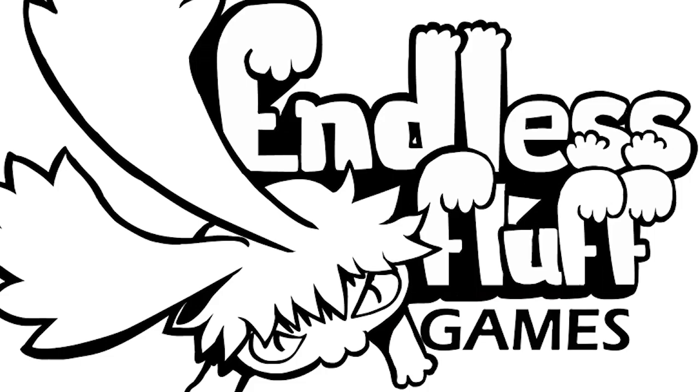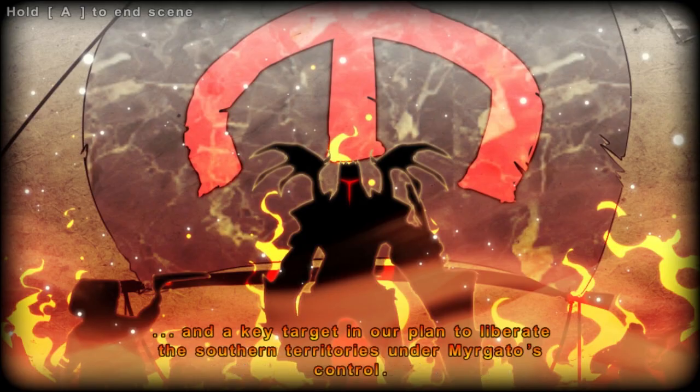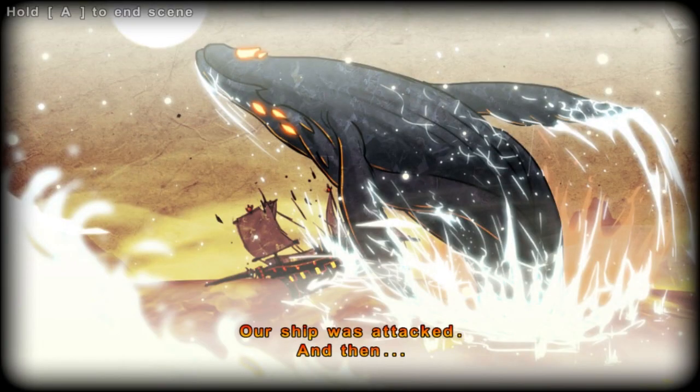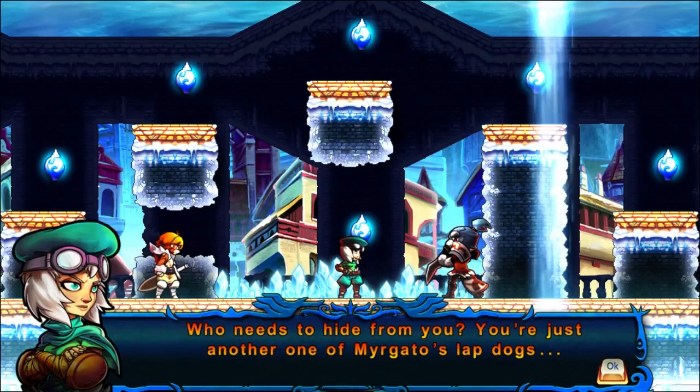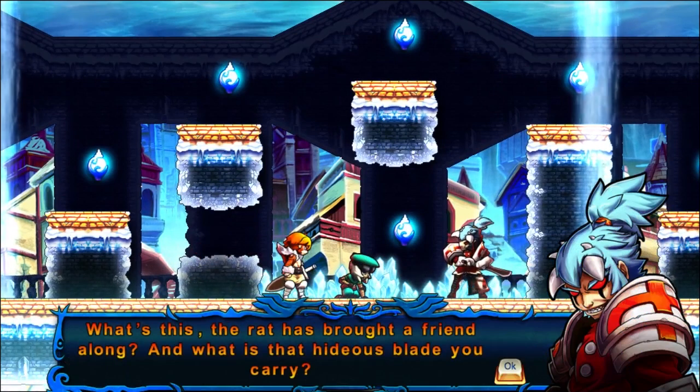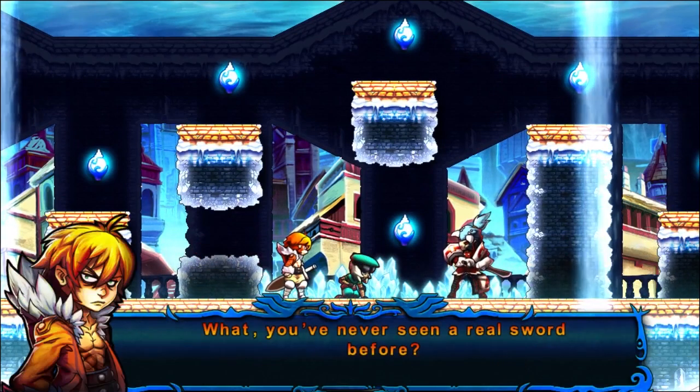Developed by Endless Fluff Games, Valdus Story: Abyssal City chronicles the tales of Wyatt and Reyna caught in the middle of a war between angels and demons. While chasing down some big-name demon general across an ocean, Wyatt and his crew are caught in a huge natural disaster that lands them in a hidden underwater city. Unfortunately, the war has extended to this hidden locale as well, and now Wyatt must gather his wayward team and try to solve the mysteries of the Abyss City.